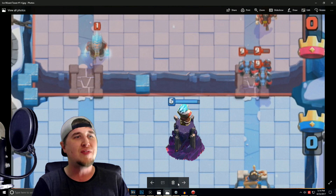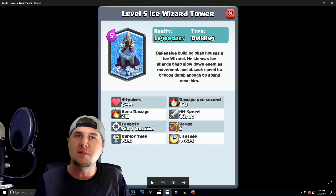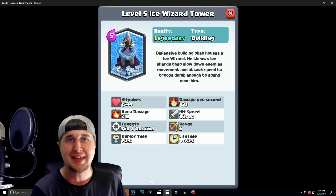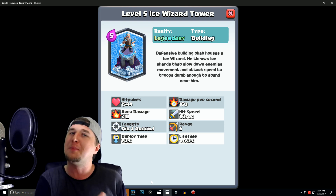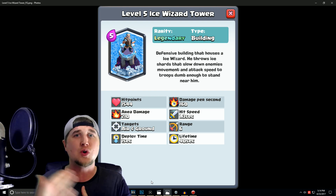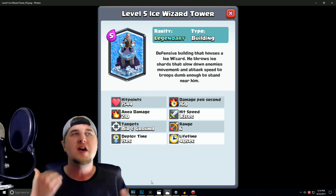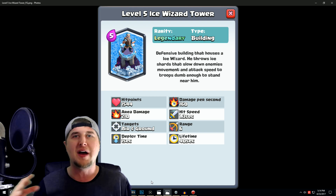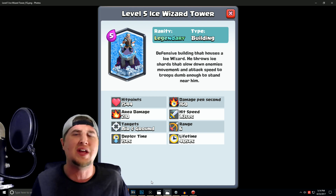I think this is pretty crazy. Let me know what you guys think of the Ice Wizard — I think this would be very interesting to put inside the game. If they couldn't balance it, I understand that, because the Bomb Tower was pretty OP at a point in time. So if you had an Ice Wizard that can hit air and ground, it'd probably be pretty tough to balance as well, especially because even I'm confused on whether it should be 6 or 5 Elixir, since it is a Legendary card — you should be rewarded for getting it and not have to pay an extreme amount of Elixir.